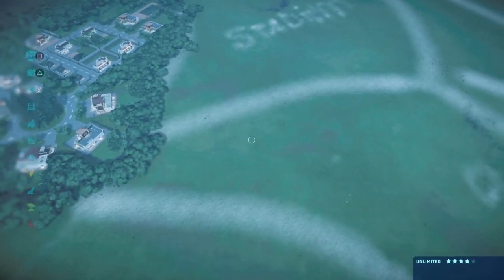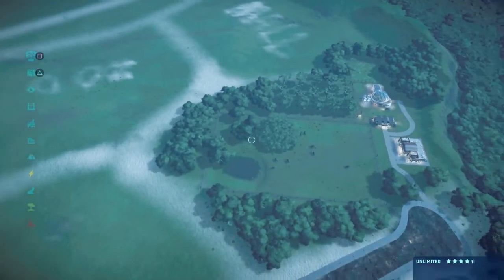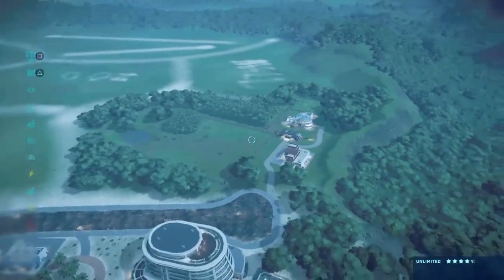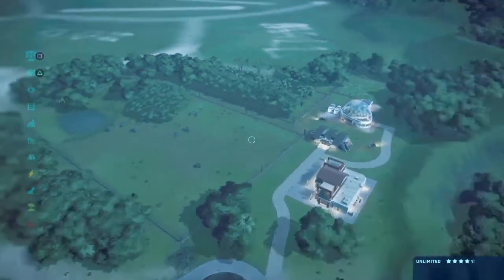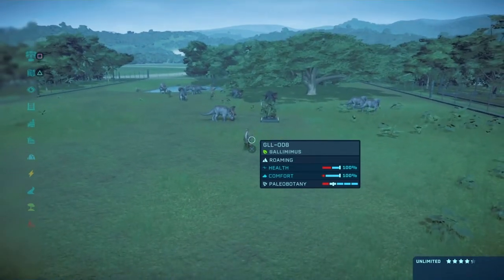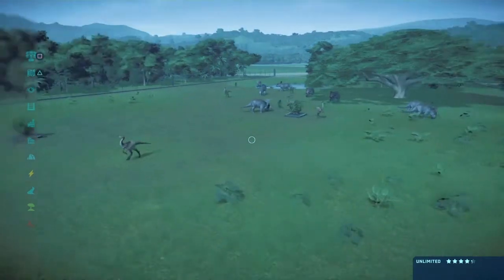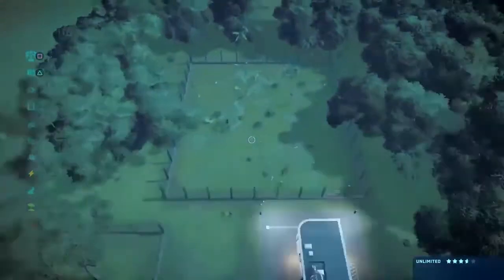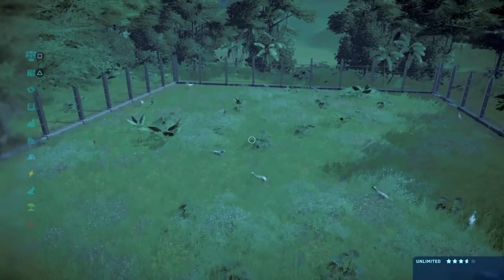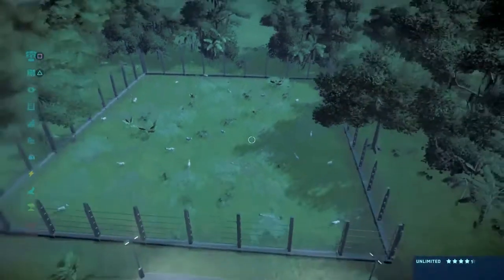One thing I forgot to do in a previous episode - I think it was episode two when we did the farm and the harbor - I put in the Pseudoceratops to represent cows, and the Gallimimus to represent chickens, but I forgot to do a goat pen. Well, we have fixed it! The farm is a hundred percent now - we have a goat area and they've got a lot to chew on.